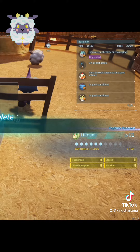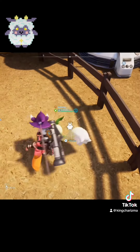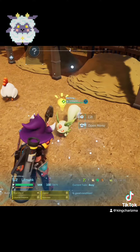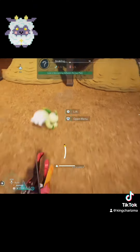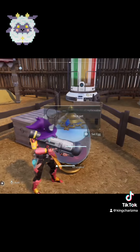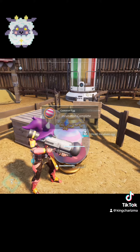The final combination: take that Liftmonk and throw it in with a Chickopee, and that'll give you your Lamb Ball. I know it was a long process, but we literally started from the highest all the way down to number one. Thank you guys for watching.